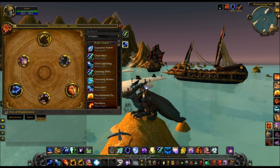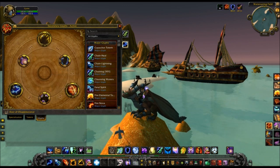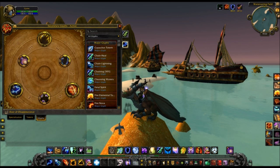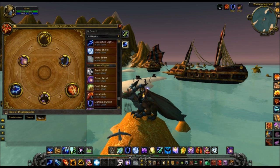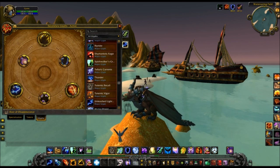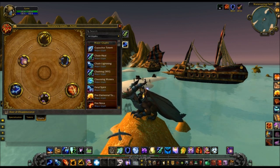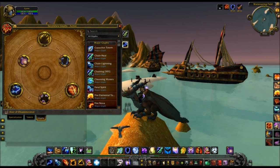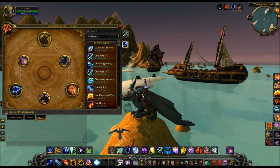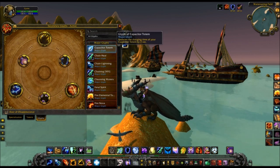For the glyphs, they've got rid of the top tier of glyphs. Now there's only major and minor glyphs — no prime ones anymore. They basically reduced the amount of glyphs you can have by about three. They kept minor glyphs exactly the same, at least for shamans, and lumped everything else together into major glyphs. A lot of these choices don't even seem very good — it seems almost better to have no glyphs than to actually have glyphs.